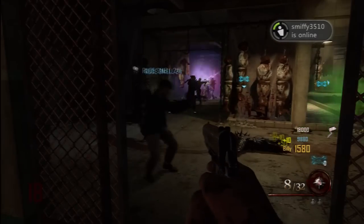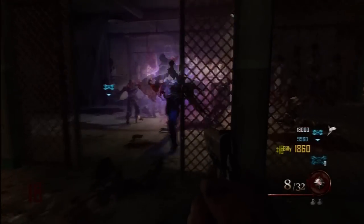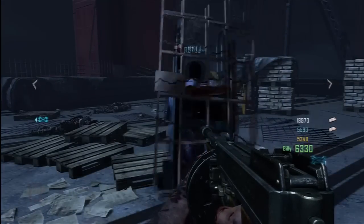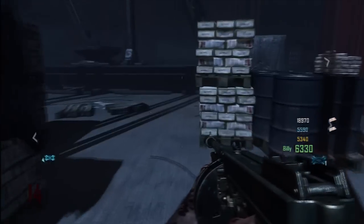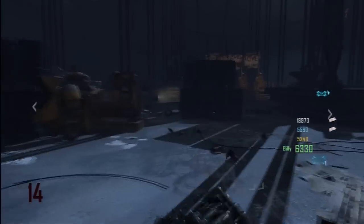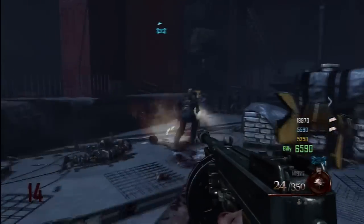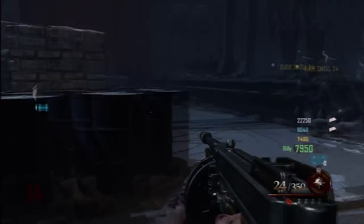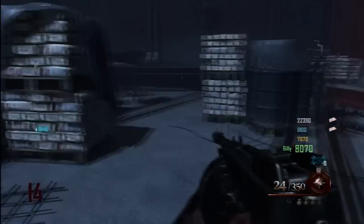Today I'm gonna tell you how to get the Redeemer, or how to upgrade the Retriever into the Redeemer. First things first you need the Hell's Retriever - I'll put a link in the description below so you can find how to get it. You need the Hell's Retriever and you need to get to the island, so around round 10 to 14 you want to get over there as quick as you can.